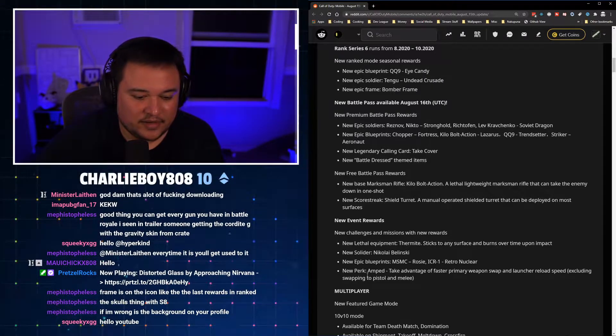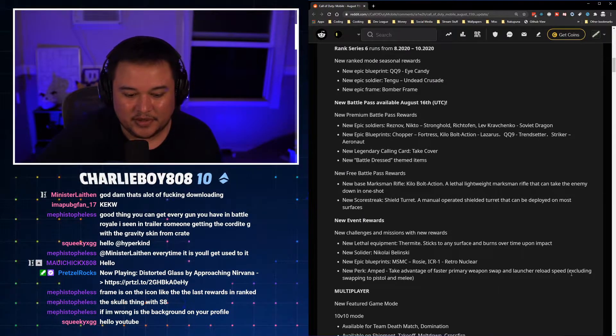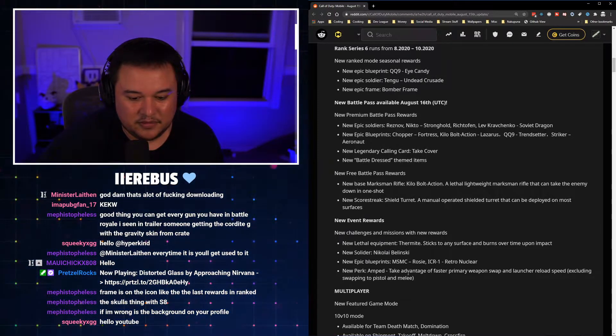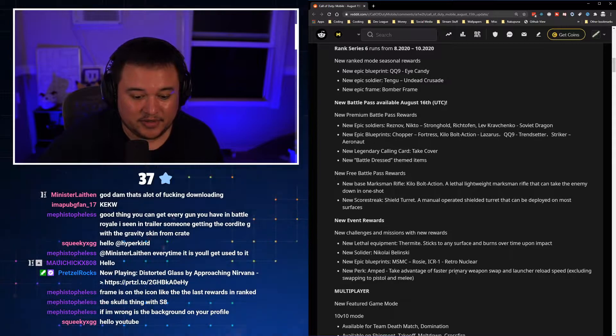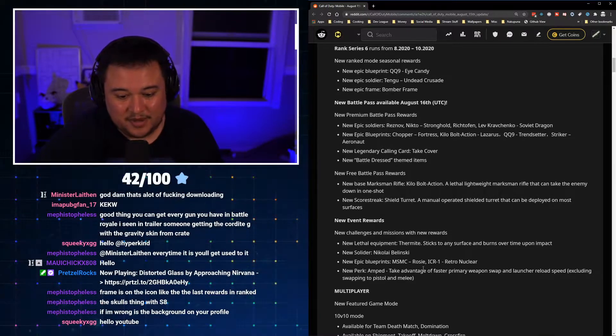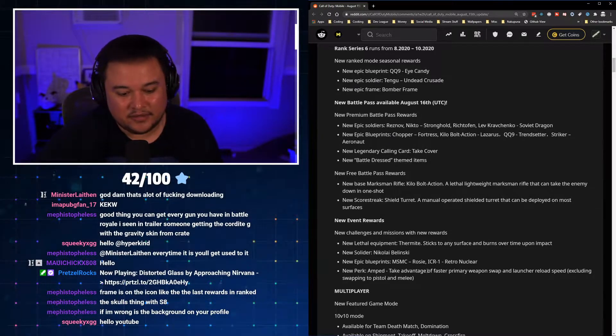New event rewards include new challenges and missions with rewards. New lethal equipment: Thermite — sticks to any surface and burns over time upon impact, so it's essentially a throwable lethal that you can stick to a wall. New soldier Nikolai Bolinsky, new epic blueprints MSMC Rosie and ICR-1 Retro Nuclear. New perk Apt: take advantage of faster primary weapon swap and launcher reload speed, excluding swapping to pistol and melee.